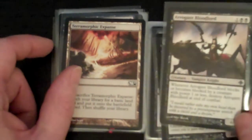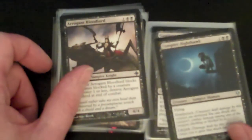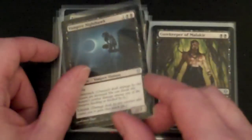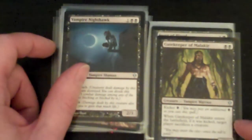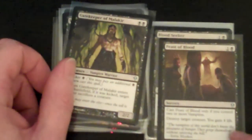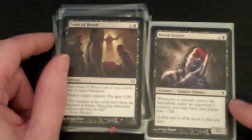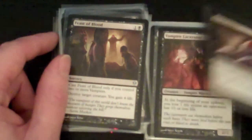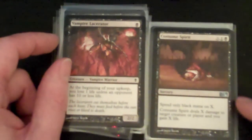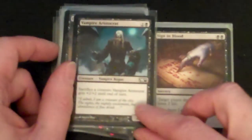That's interesting — an uncommon from Rise of the Eldrazi, Arrogant Bloodlord. There's a Zendikar uncommon, Vampire Nighthawk. So we've got some more uncommons here — Gatekeeper of Malakir, a Zendikar one, Feast of Blood from Zendikar, Bloodseeker from Zendikar.